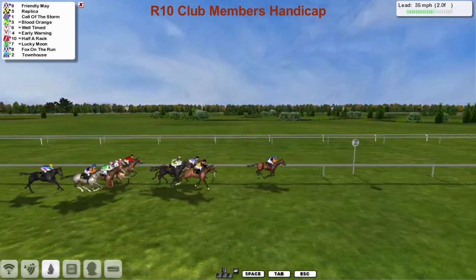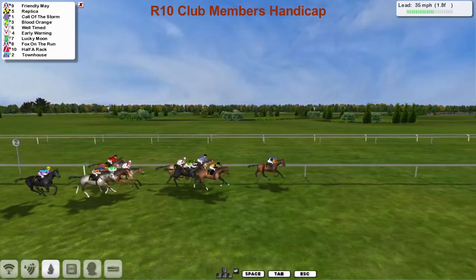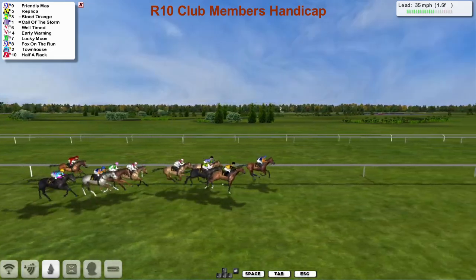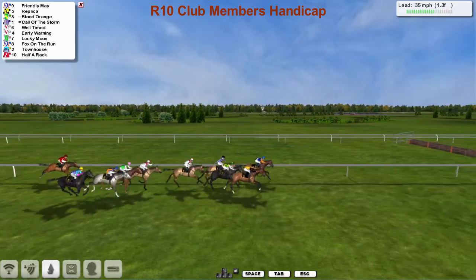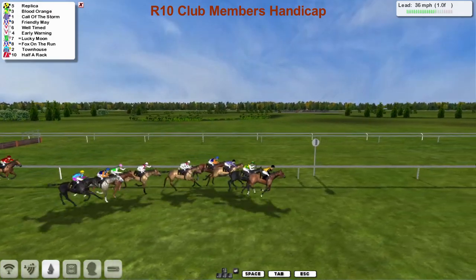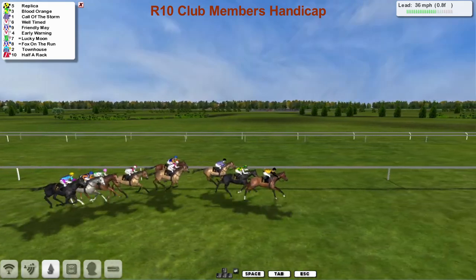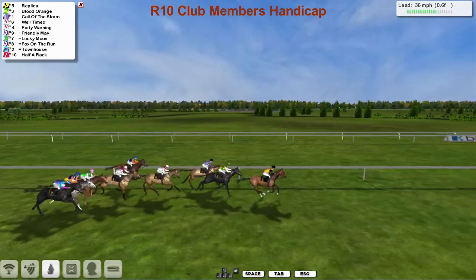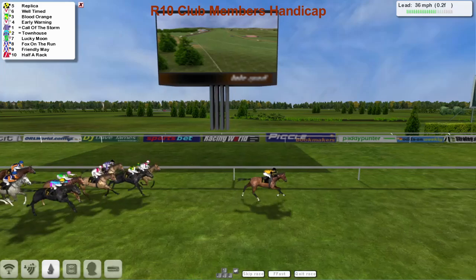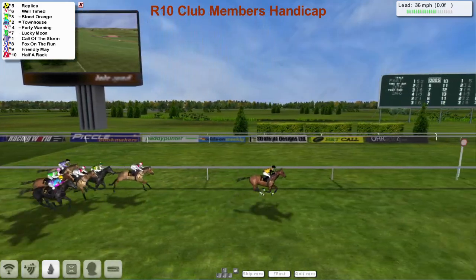Could he make it a Padraig Hogan treble? It's now Friendly May in the lead, being pressed by Replica. Call of the Storm on the inside. Blood Orange, then Well-timed shortly between these as they come down towards the final furlong. Replica's hit the front — but has he gone too soon this time? It's Replica in the lead. Blood Orange in second. Call of the Storm back in third. But Replica is pulling away and it's going to be a treble for Padraig Hogan. Replica takes it well clear and Replica wins it well.